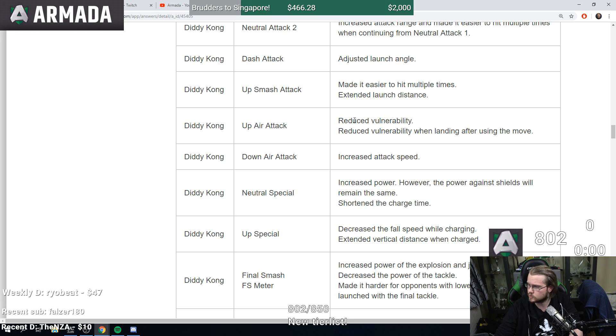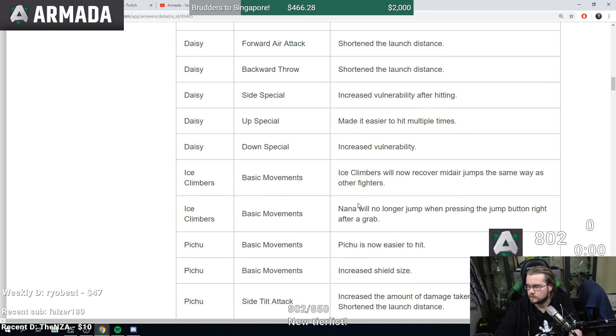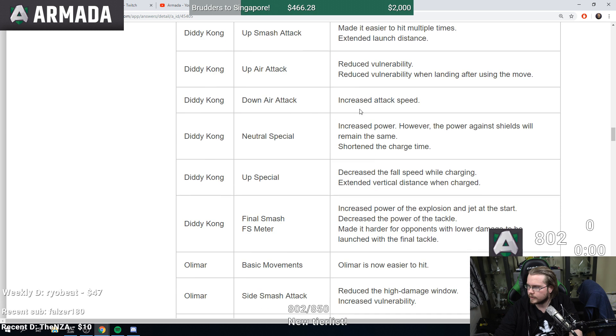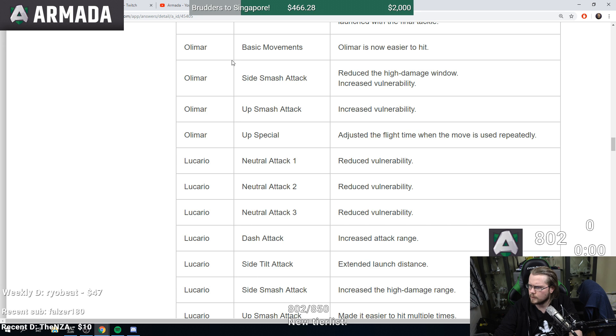Peach and Daisy's turnips have increased lag, so Peach loses out quite a bit there. Diddy Kong down air increased attack speed — it's a pretty slow spike so now it's faster. Neutral special increased power but power against shields remains the same, shortened charge time so the peanut gun is a bit better. Up B decreased fall speed while charging, extending vertical distance when charged — basically his up B is better since he doesn't fall as fast and can charge longer.